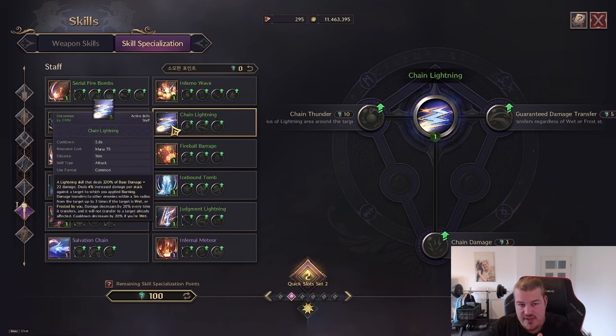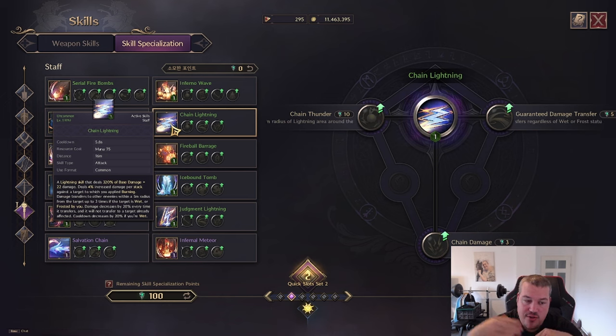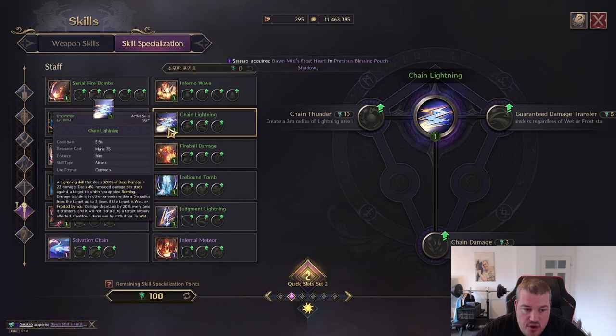As you've seen, Inferno Wave requires the enemy to already have burn stacks or be frosted. All of the elements that staff users have require certain setups, so if you go a pure fire mage build you won't have the setups; if you go ice only, same problem — same for lightning. You will actually want to mix up the different elements to maximize damage and always get the setups ready, otherwise your overall DPS will be really low.